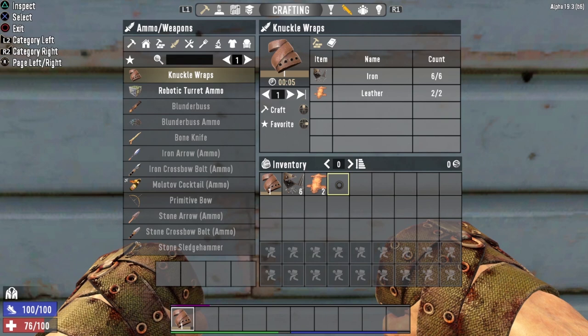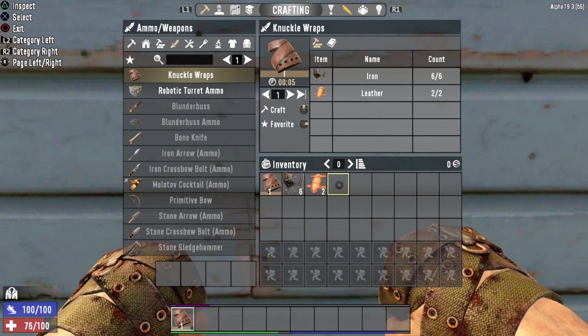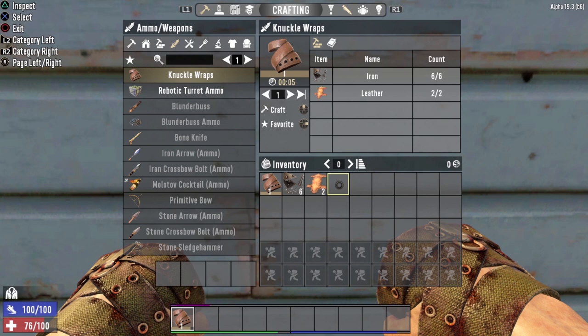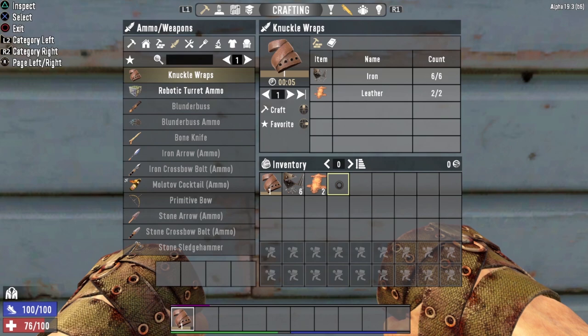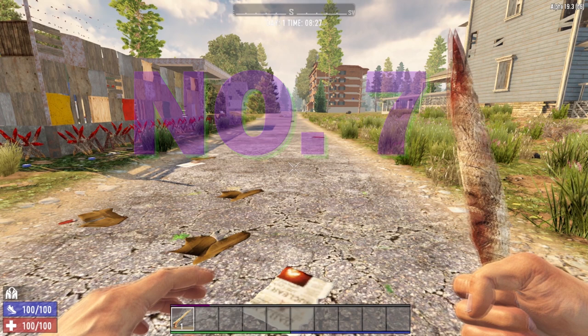If you decide to go the Knuckle Wrap route, they are very, very easy to craft. All they take is 6 Iron and 2 Leather, and they can be crafted directly from your inventory — you don't need any crafting stations. However, I would highly recommend that brand new players avoid the Fist Weapons. Get a little bit of experience under your belt, and then maybe give the Fist Weapons a try. But for brand new players, stay away from the Knuckle Wraps.